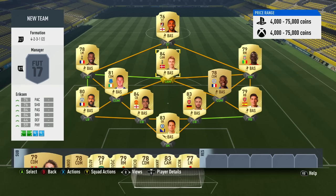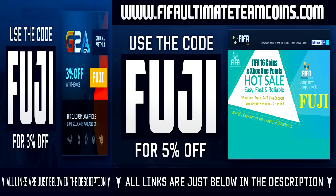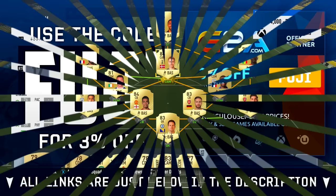If you want to see more reviews, make sure to support the video and drop a like. If you need Ultimate Team coins to afford players like Eriksson, head over to FIFA Ultimate Team Coins dot com — links in the description, use code Fuji for a discount. If you're wishing to purchase games, head over to G2A and also use code Fuji.